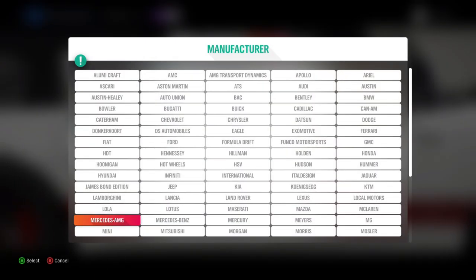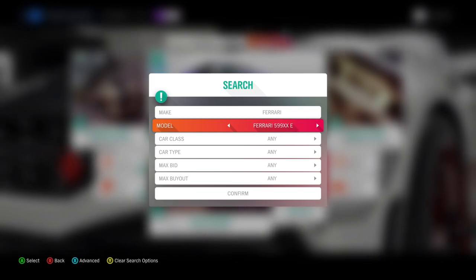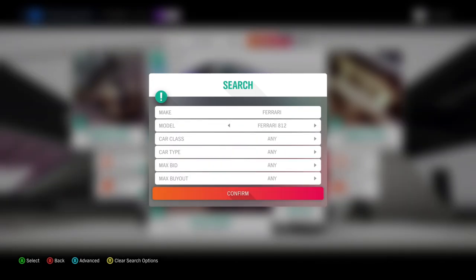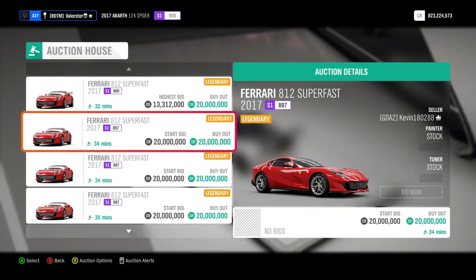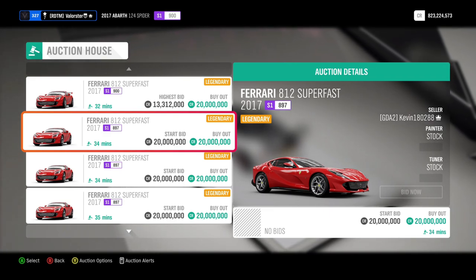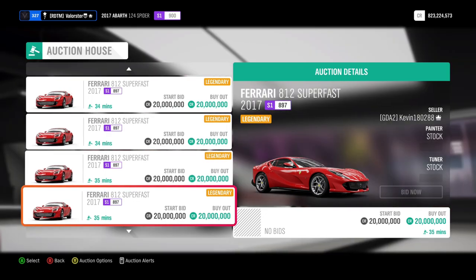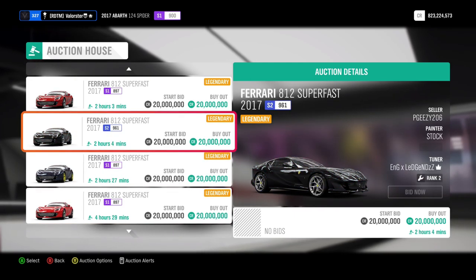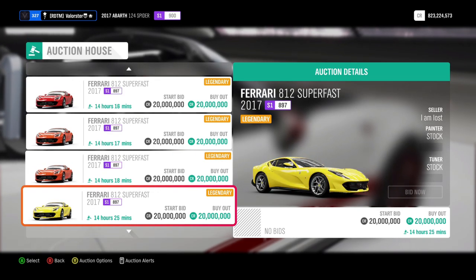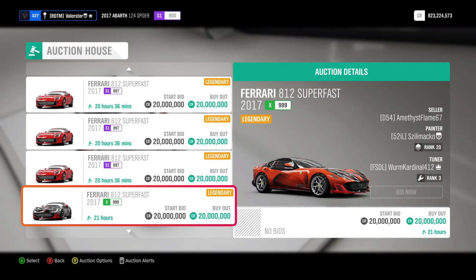Then another car you can sell is the Ferrari 812. As you can see here, it says 20 million for the 812 Superfast — that's stock and stock. So basically you can sell this car for 20 million. If you can snipe one, you can easily sell it for 20 million, but once again you need to spend some time on the auction. This is the new 20 million car.